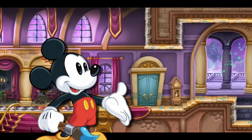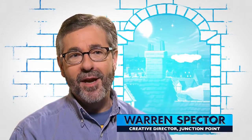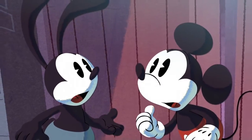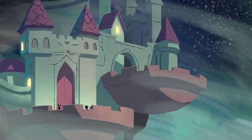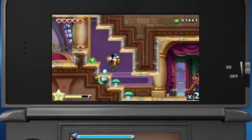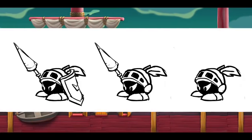Disney Epic Mickey: Power of Illusion is a Nintendo 3DS game set in Wasteland featuring Mickey Mouse and also Oswald the Lucky Rabbit. The player has a 2D platforming game on the top screen that Mickey plays through, but on the bottom screen the player is given the opportunity for the first time in history to actually participate in creating beloved and famous iconic 2D visuals in the Disney traditional style.